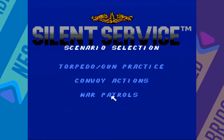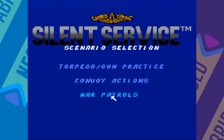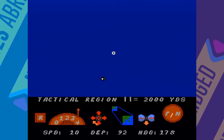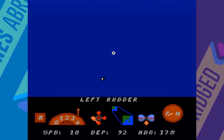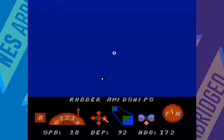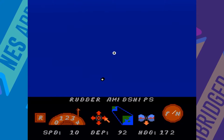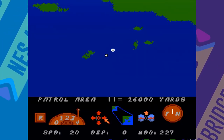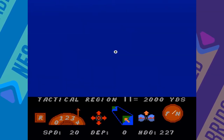My favorite mode is the war patrol mode, where you select a sub located in a certain port and patrol the waters looking for enemy ships. The controls in Silent Service are mostly cursor-based. While on the map screen or on the periscope screen, you can control your sub's speed, heading, and depth by navigating the cursor and pressing the A button. While on the map screen, you can also toggle between multiple levels of zoom, from patrol level to tactical level.